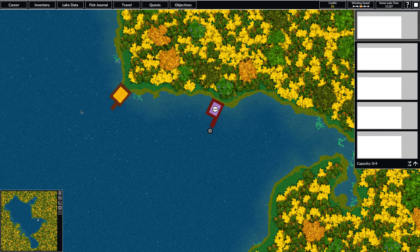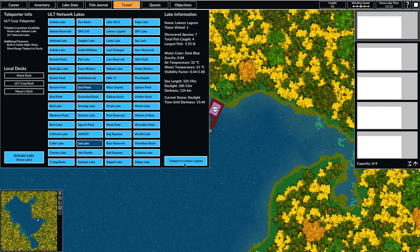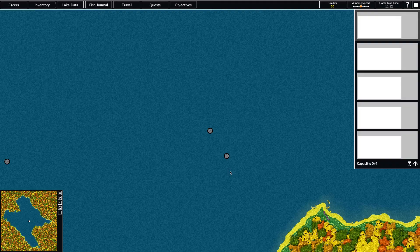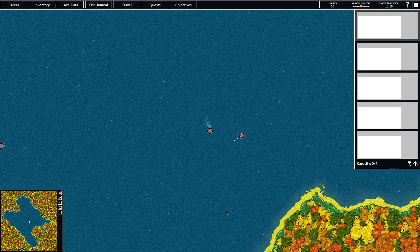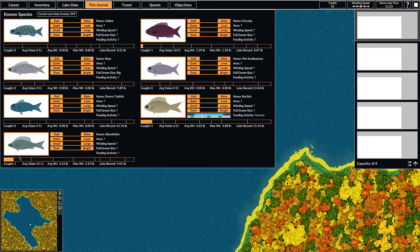What we want to do right now is focus on upgrading this rod. We saw that the ghostlefish was worth quite a bit, so we're going to head back to Lackware Lagoon and see if we can catch some of those. We can take a look at our fish journal — we've only caught one ghostlefish and we don't know anything about it. We can go to where we caught it in hopes of catching another one and learning more information.